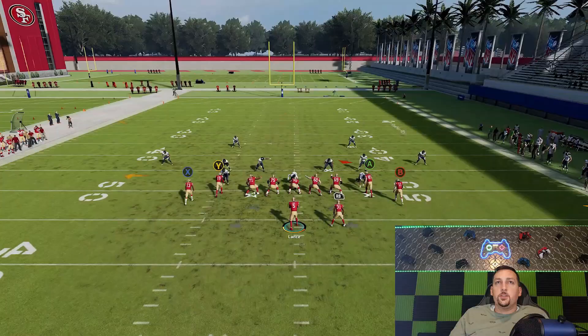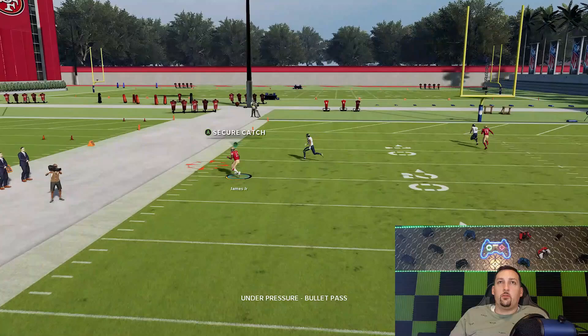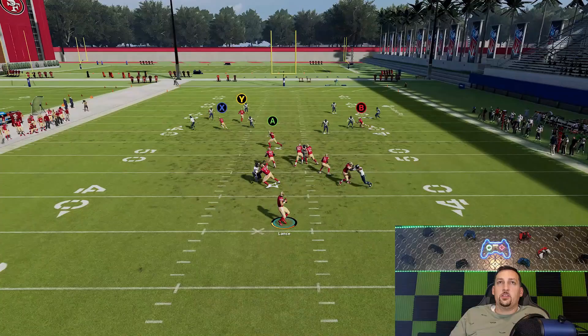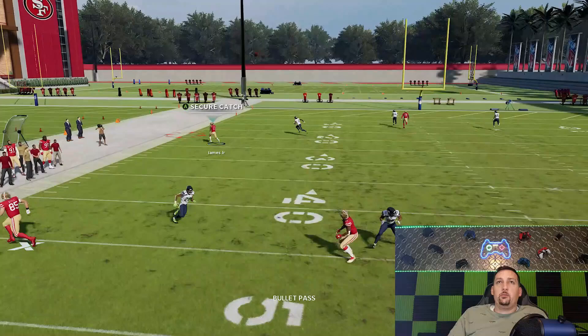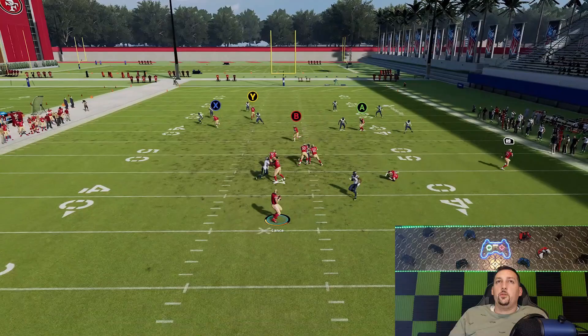Against cover four, you don't really have to do this motion, but you can set up the same way — just attack a different route. Against cover four the X route gets open outside way more than it probably should. I can put this B route on like a 10-yard in route to break a little bit later. Against cover four you really shouldn't get that open to the corner, but pretty much any zone coverage that route is going to beat. Without any adjustments it's just ridiculously wide open. Zone coverages aren't very good in this game.